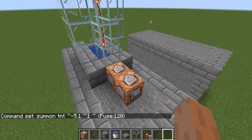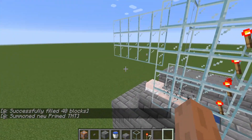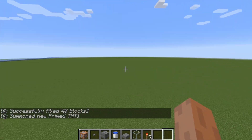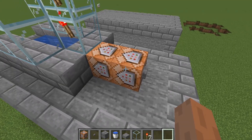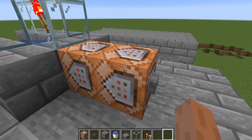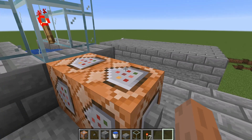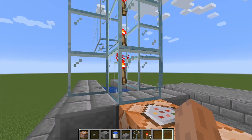Here's what it does. This command block spawns up to 40 TNT for the propulsion, and this one spawns the TNT that gets shot out of the cannon. It has a slight delay so it doesn't blow up the cannon.